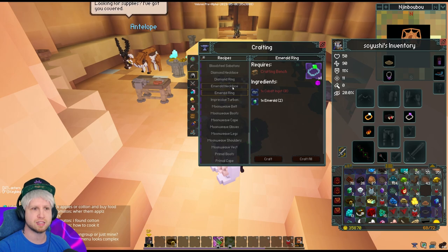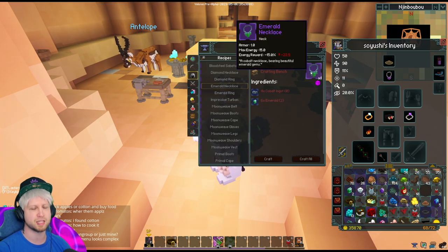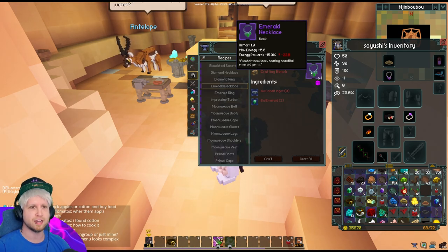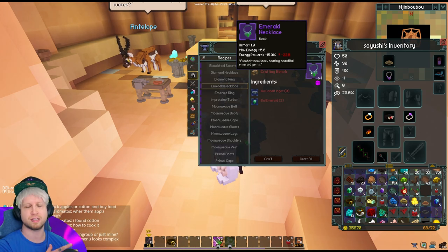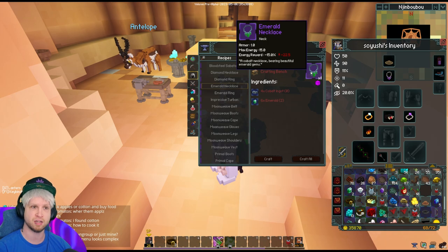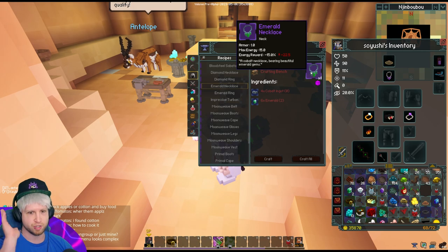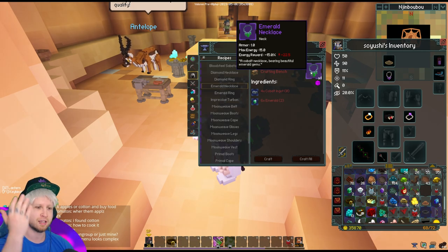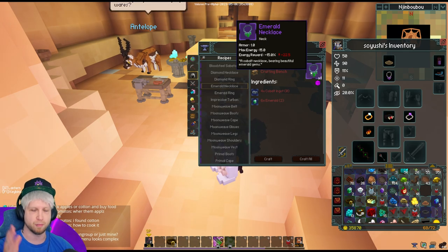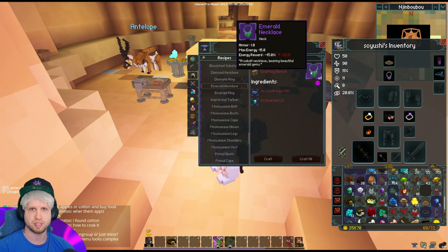There are also going to be rings and necklaces, and those get a little more complicated because basically almost all of the armor and even the weapons in the game will have certain strengths and certain weaknesses. In this case, you get armor and max energy, but your energy reward goes down a little bit. Energy reward is how much energy you get when you tag an enemy with your base attack — so you might be able to do a burst of damage right away, but regenerating that energy is going to be a slow process.